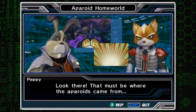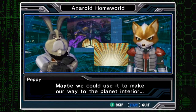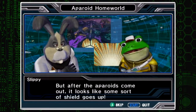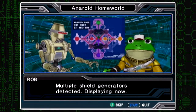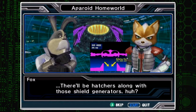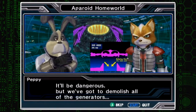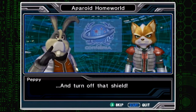Look there! That must be where the Aparoids came from. Maybe we could use it to make our way to the planet interior. But after the Aparoids come out, it looks like some sort of shield goes up. Multiple shield generators detected, displaying now. If the past is any indication, there'll be hatchers along with those shield generators. Even if we could move forward, that's as far as we'd get. It'll be dangerous, but we've got to demolish all the generators and turn off that shield!